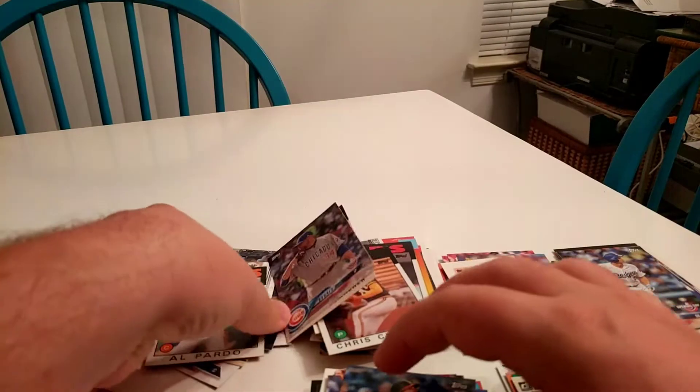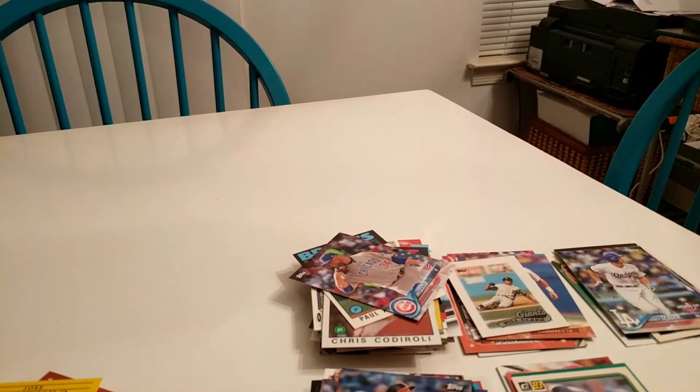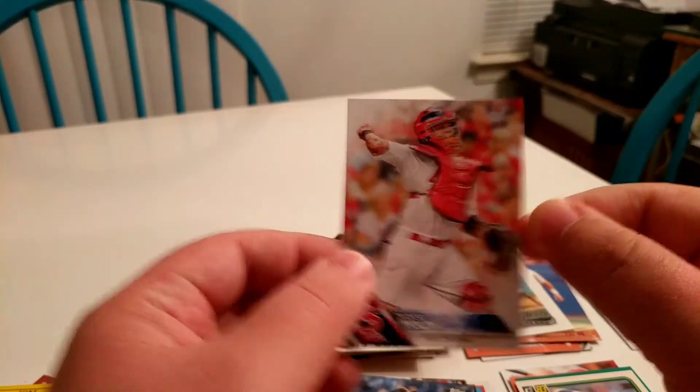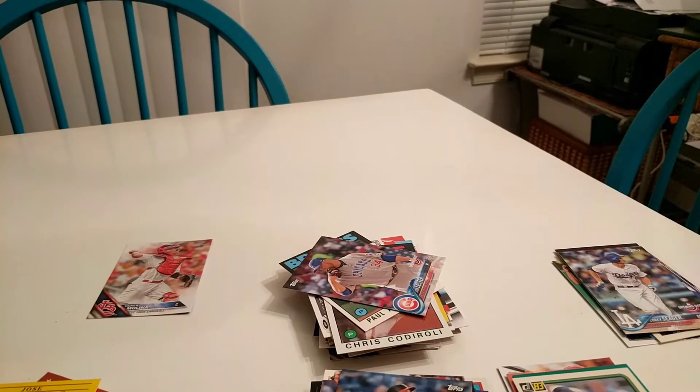Let's see what I'm going to go with here as far as cards. At catcher, there's really only one option — he was at the very front of the box: Yadier Molina. He just plays really good behind the plate. He's a really strong competitor, can hit the ball well, still comes through in the clutch.